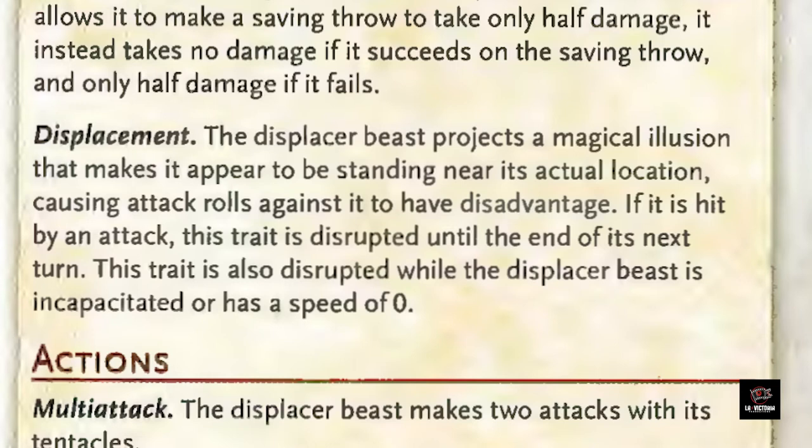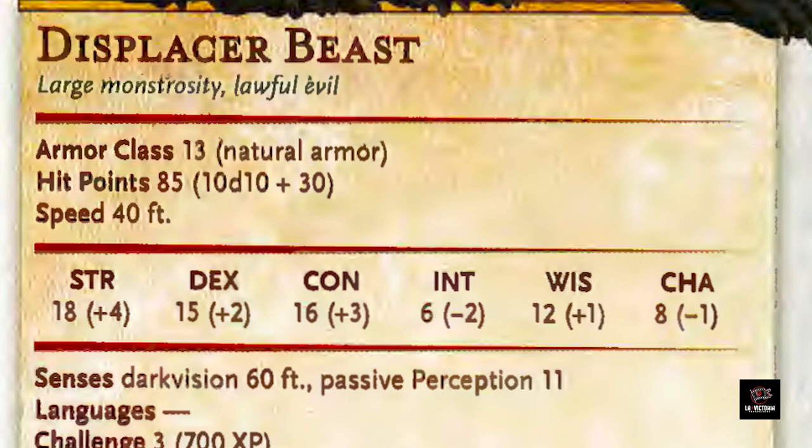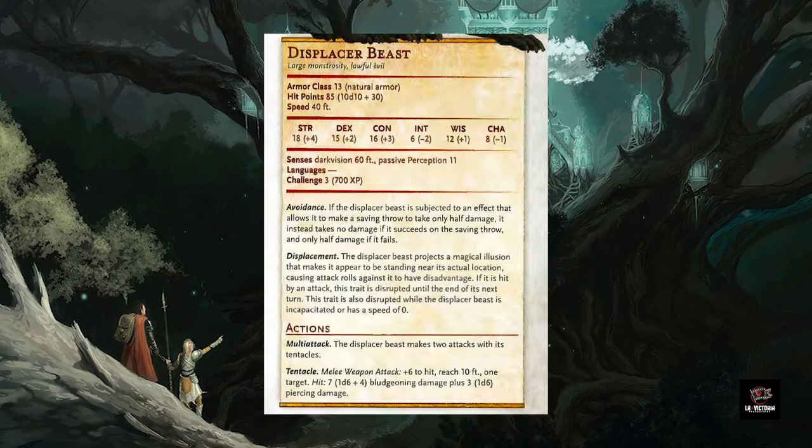This definitely makes them much harder to hit, but once they are hit, they are more vulnerable. 85 hit points is not a lot if your party are tactical and concentrate fire. But let's also take a look at their ability called Avoidance: if the Displacer Beast is subjected to an effect that allows it to make a saving throw to take only half damage, it instead takes no damage if it succeeds on the saving throw, and only half damage if it fails. This may make them last longer than you might initially have thought, but a lot of it depends on what your PCs can do. Knowing the abilities and spells they are likely to use will give you the best sense of how long one of these would last against your party.